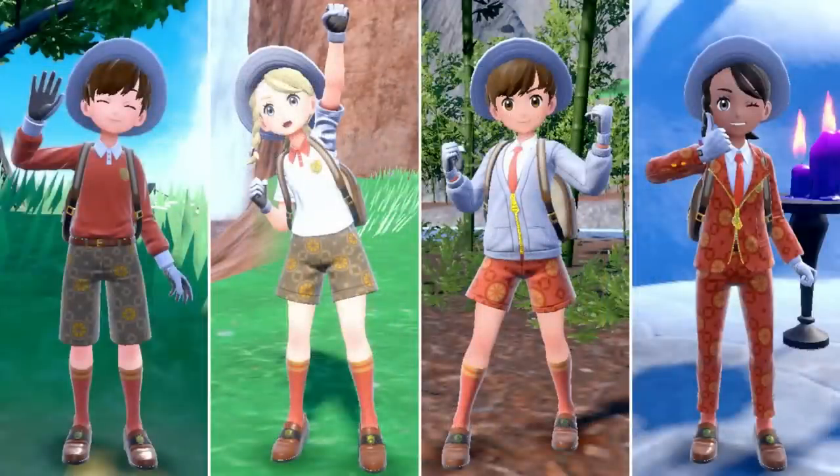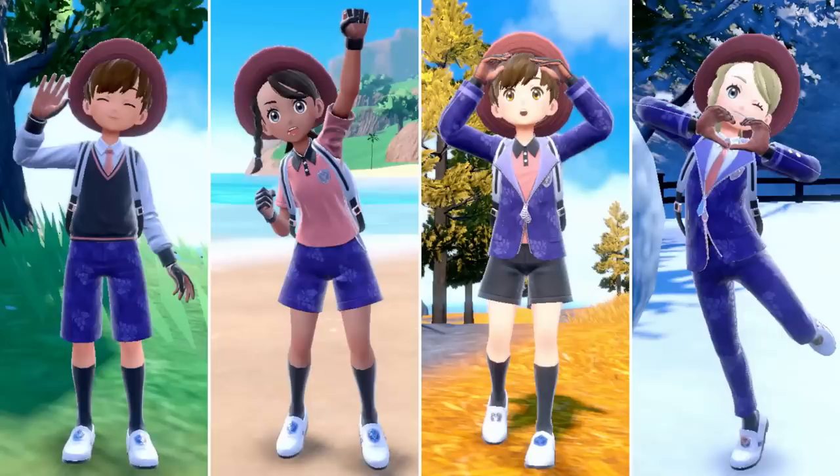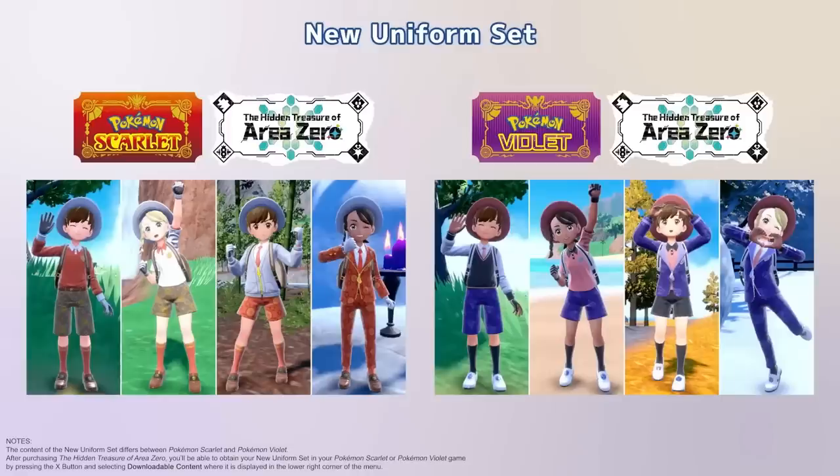The 12 DLC clothing items are: the new spring uniform, the new summer uniform, the new autumn uniform, the new winter uniform, a new school hat, new school backpack, new school gloves, school socks, school tights, and school loafers. Make sure you go ahead and claim all of that.